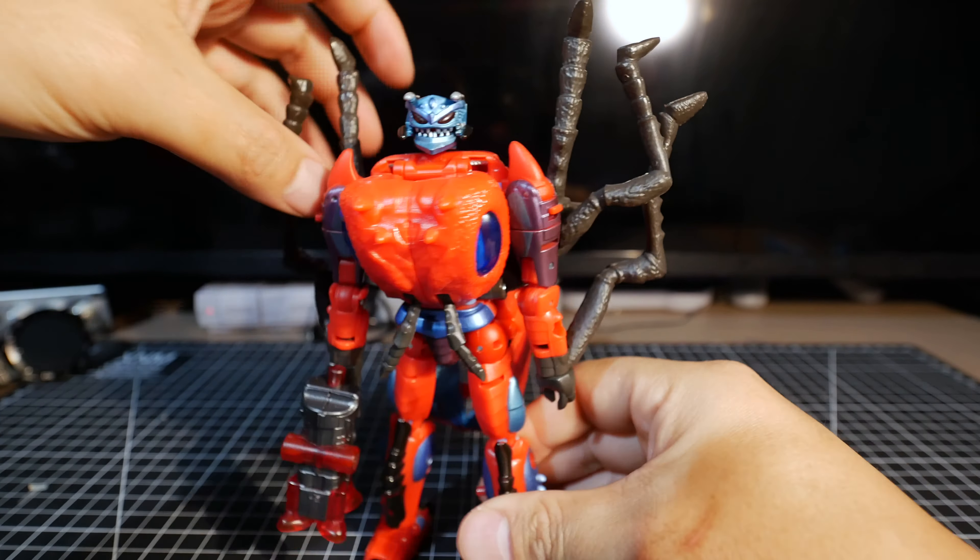The shoulder goes all the way to the side just like all the others. The elbow is about 90 degrees, and there's a bicep peg you can turn all the way around. Waspinator actually has hands unlike the other three — Scorponok, Tarantulas, and Blackarachnia. You can go all the way around and hold his gun or stinger.